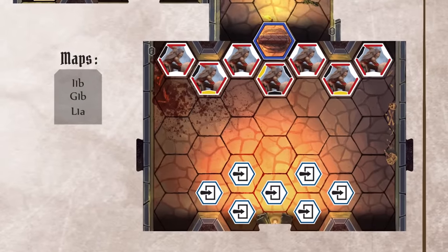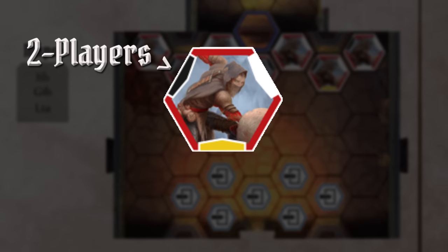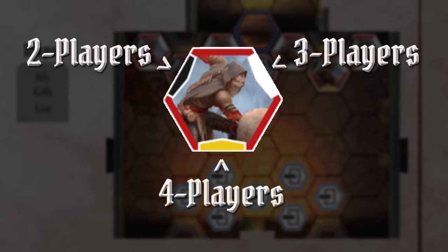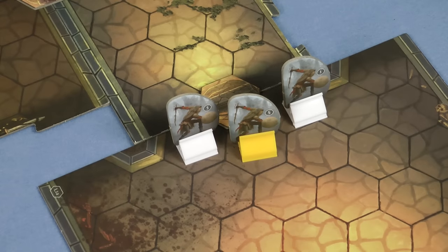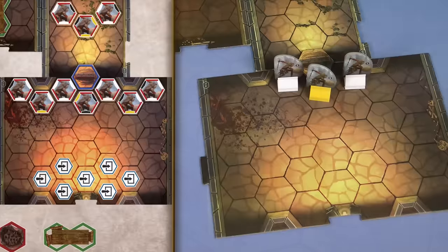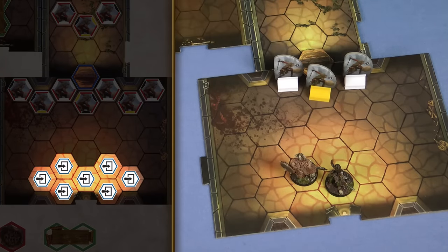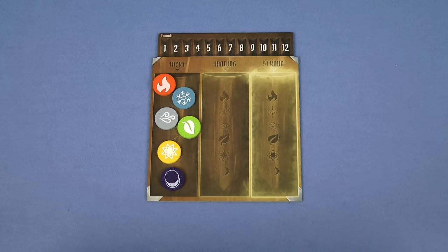Then check to see what enemies are placed in the first room, by looking in the corners of each monster hex shown in the scenario book. With 2 characters look in the top left of the hex, 3 characters look in the top right, and 4 characters look at the bottom. If the bar is black there's no monster, if it's white it's a normal monster, and if it's gold it's an elite monster. So for our 2 player setup I need to place 2 normal guards and 1 elite guard just in front of the door. Normal monsters use the white stands and elite monsters use yellow. Each standee has a number on it, which will become important later on. When choosing which standees to use take them at random. Then the heroes are placed on any of the spaces indicated here in the scenario book. Place the element infusion table nearby, and place all elements in the leftmost column to indicate that they start off inert. This completes the setup and you're now ready to play the scenario.